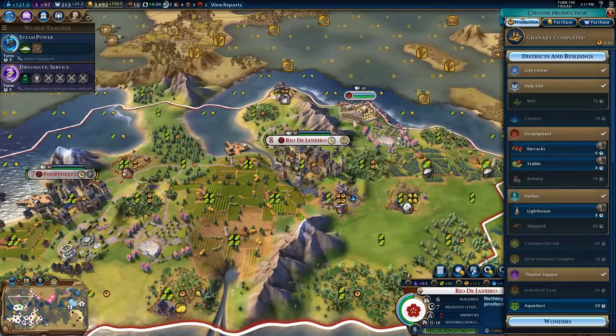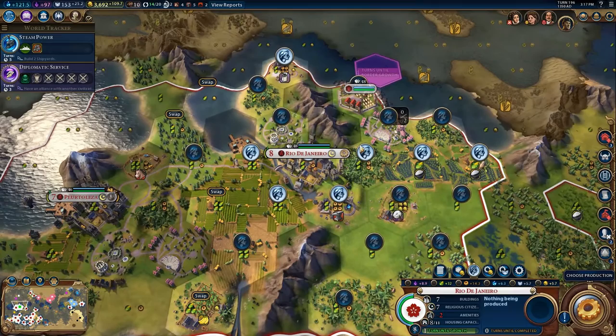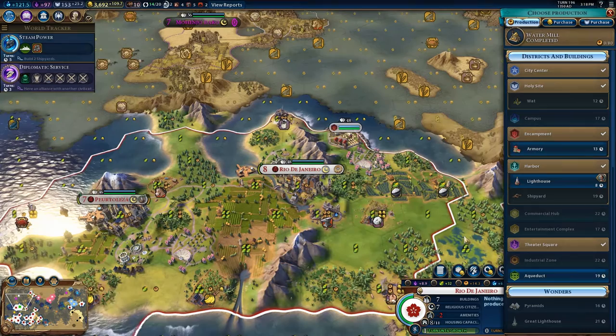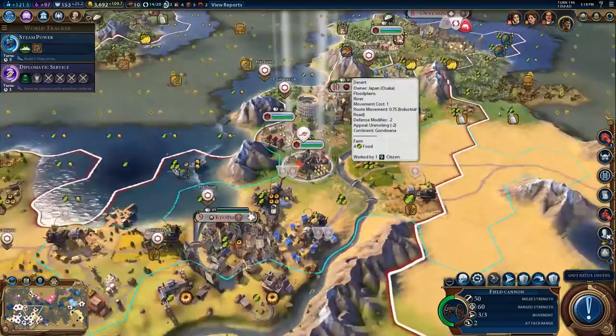I'll purchase a barracks for Rio as well for production and housing. This city is working one unimproved tile, so I could chop that. One thing I'd actually like to build here is an Industrial Zone, but that won't be possible for a long time. It might be worth building an armory here to get the extra production — it's a pretty light city on production. We'll grab the armory.